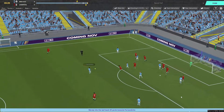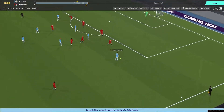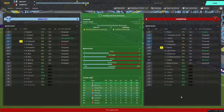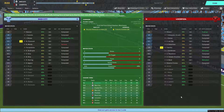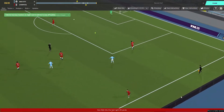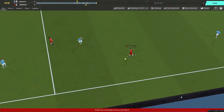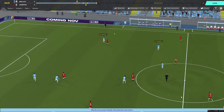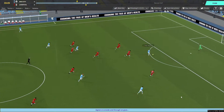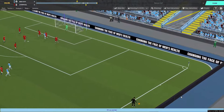Good pressure, but giving De Bruyne too much space now. Bernardo Silva — not sure if that's meant to be a cross or a shot, gone too far either way. City are the team more in control as it stands, still quite an even game though. They do have home advantage obviously. Aguero's done a great run — great save by Alisson. I've noticed the one-on-ones are easier now; keepers do tend to save them a lot more.